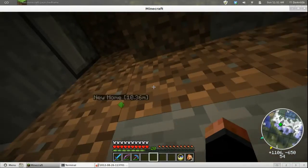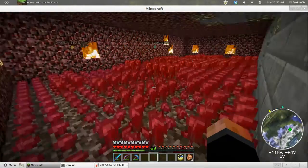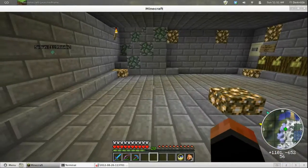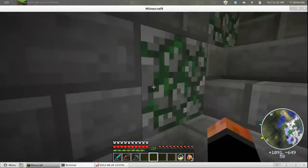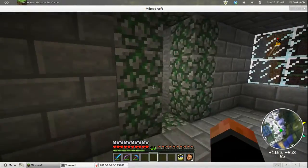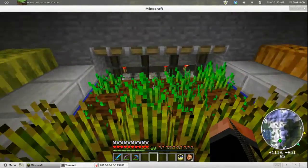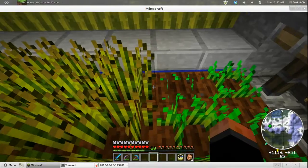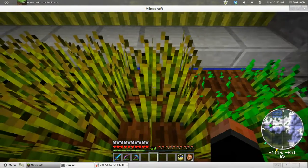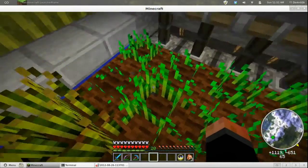My furnace room — I need to replace all that with stone. I think that's everything — oh, my farm. I have a small vegetable farm up here with wheat, melons and stuff. Oh, this is a chunk boundary right here — we're moving from one chunk into another chunk.